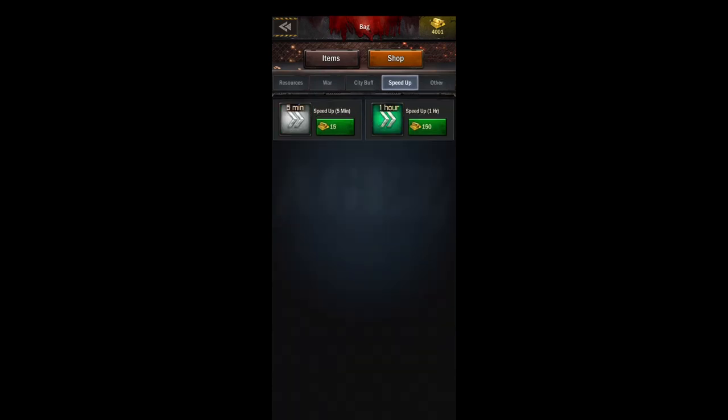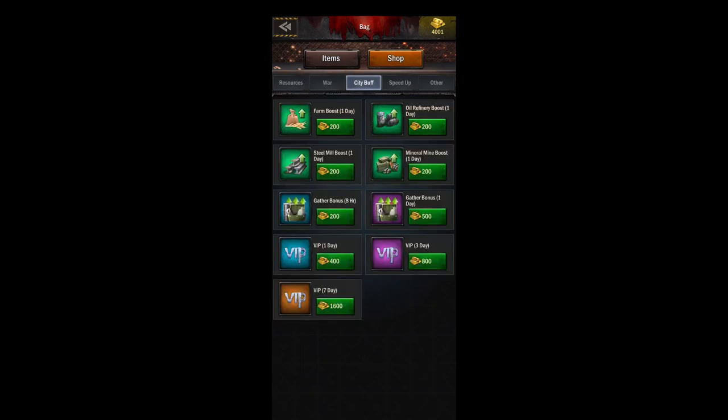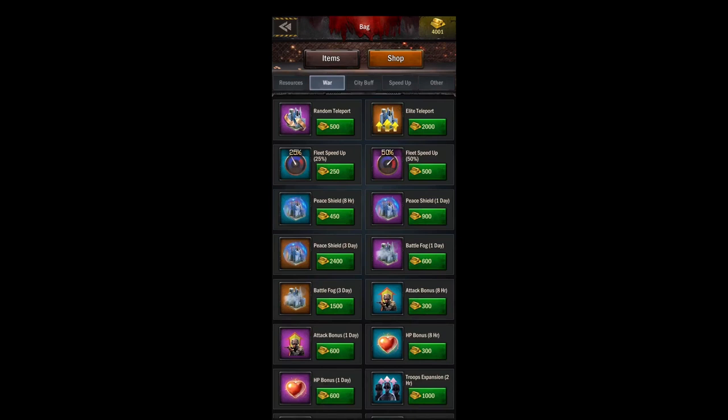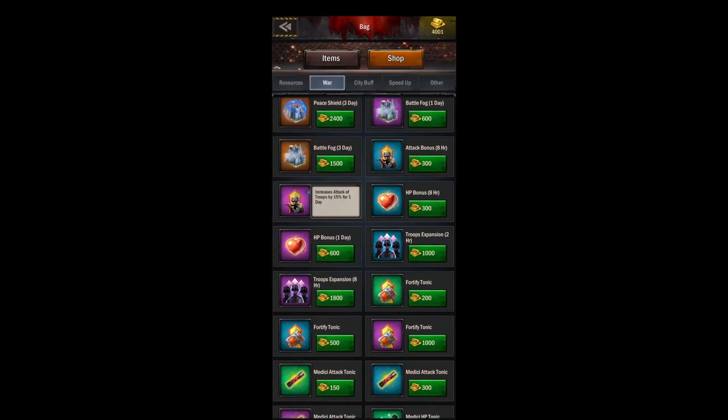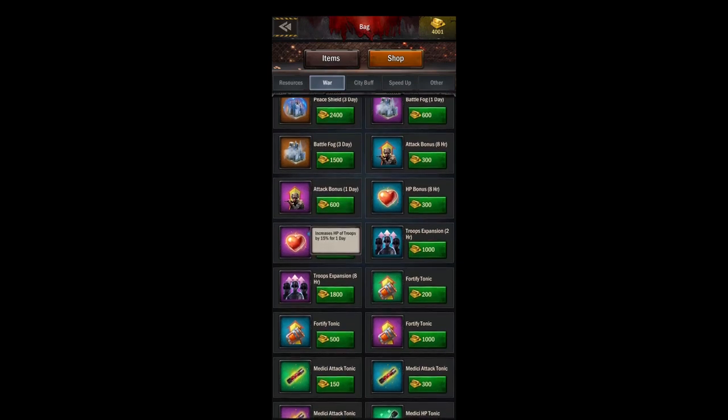Speed ups in the shop give you general speed ups you can use for everything — don't buy those. City buffs, maybe buy the VIP, but again we'll be finding those things in the black market. In war, this is where you'll find your one-day attack bonus and your one-day HP bonus — I do like those for a void war, KE, or something so you don't have to reapply all your eight-hour bonuses. This is also where you find your big troop expansions, which can be useful in big wars.